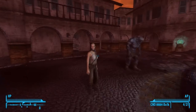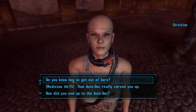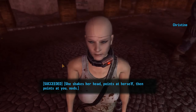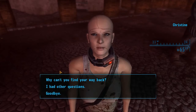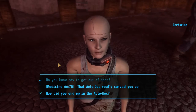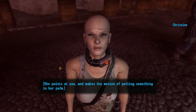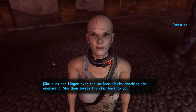Now I'm going to talk to Christine. She asks if you know how to get out of here, and you can discuss leaving and trying to break into the casino. She mentions the Sierra Madre Chip and the machines around the villa — you need at least one chip.